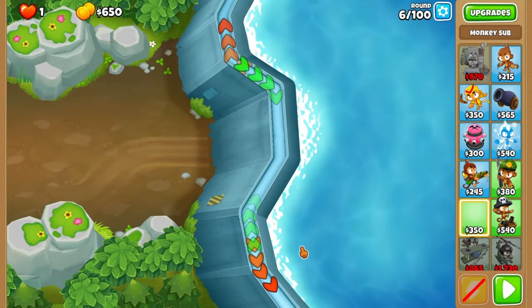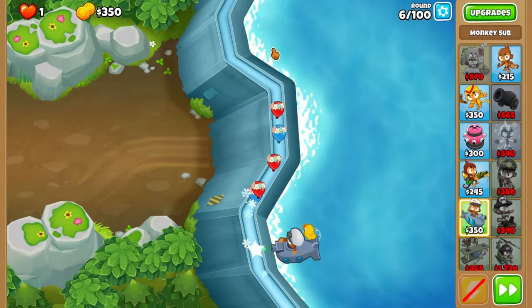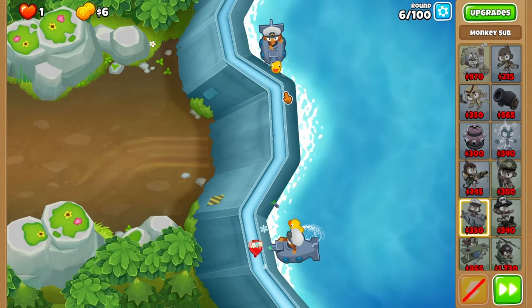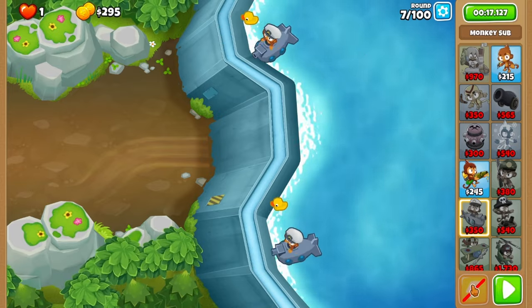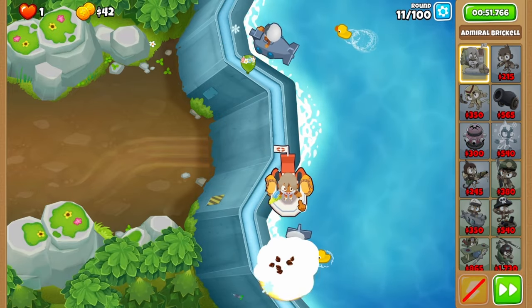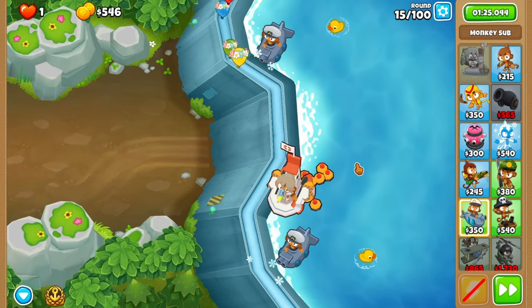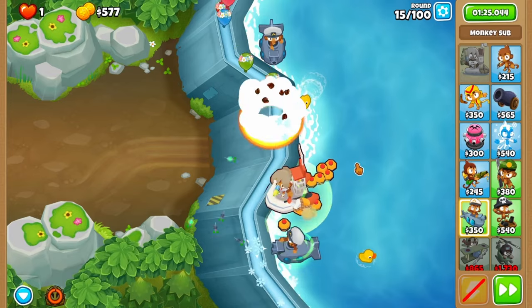We're gonna start with the regular Flooded Valley start. Sub down here touching the exit, and once you hit $350 place the sub in this general area. Fast forward all the way through to round 11 where you'll place Brickle on the curve. Continue on upgrading your bottom sub to twin guns at round 14, then naval tactics on round 15 when the pink bloons appear.